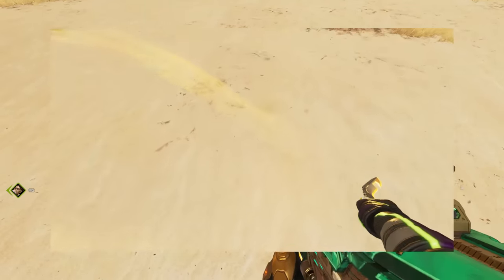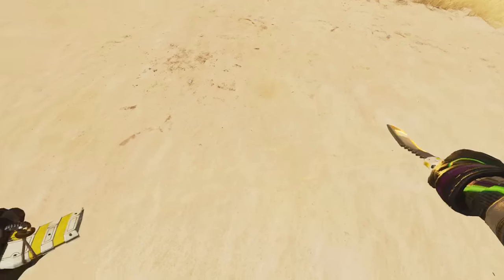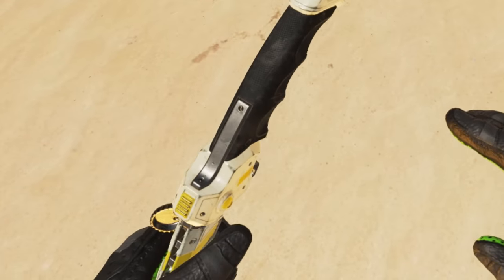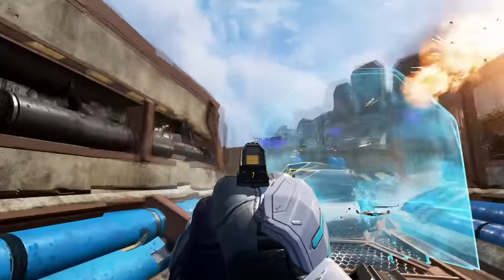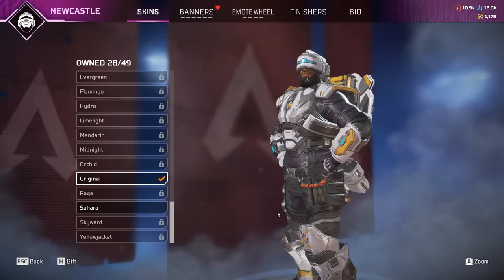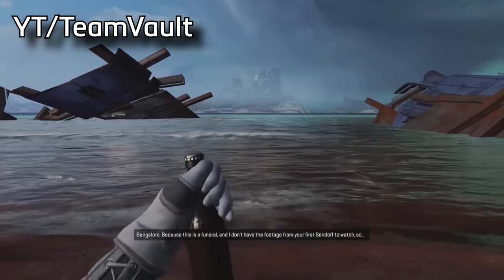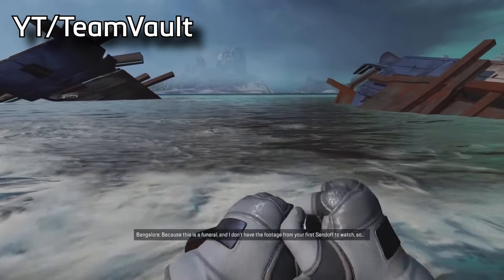The Bangalore heirloom has some pretty cool inspect animations, and one detail you may not have noticed is that she has bottle caps attached to the sheath. This made sense when Newcastle came out in Season 13, because Newcastle also has bottle caps on his default skin. They are brother and sister-in-law, and the lore says their family would have drinks before IMC deployment and keep the bottle caps to remember that day.